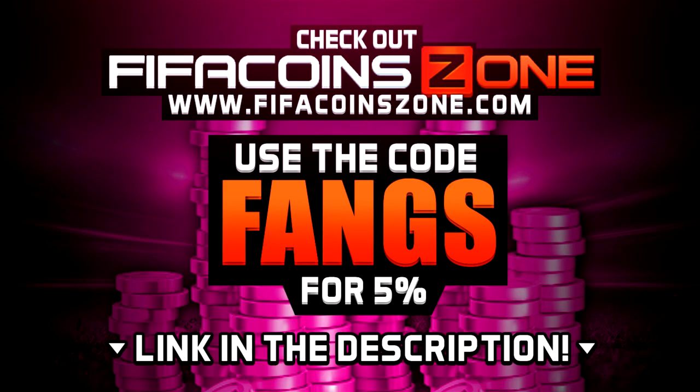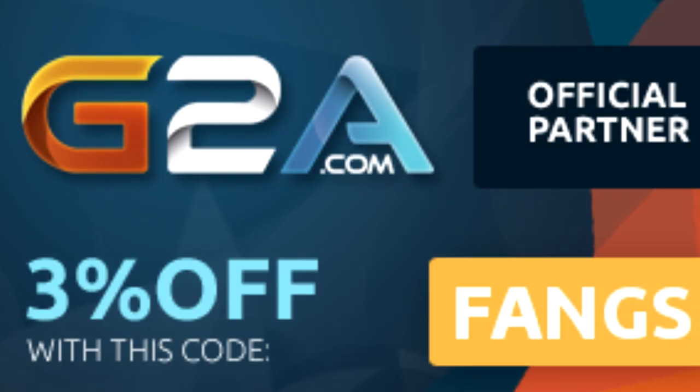If you'd like some very cheap and very reliable coins, check out fifacoinzone.com — I'll have a link in the description down below. Use 'Fangs' for a 5% discount. They have three different ways of purchasing coins, so definitely check them out. And for cheap MSP, PSN, and games, G2A will be in the description as well.